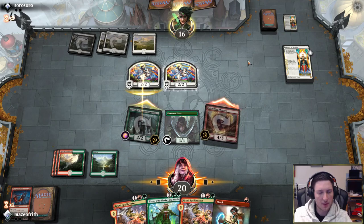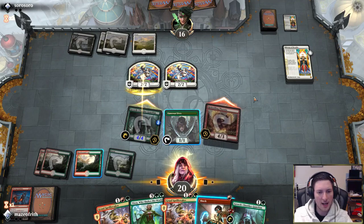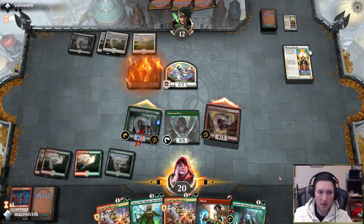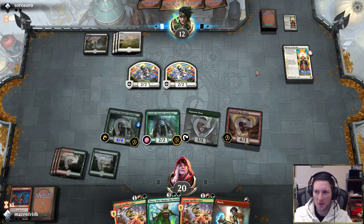Opponent just single-blocks the Guardian — we'll adapt. The fact the opponent's willing to do this does make me suspicious that they have something. If they have a Wrath, that's completely fine because all our follow-ups have haste. Maybe they just didn't want to take two, potentially four. And if the opponent does just have a Wrath, Rekindling Phoenix will still come back off the egg.